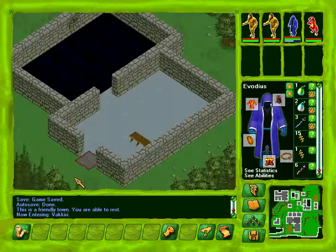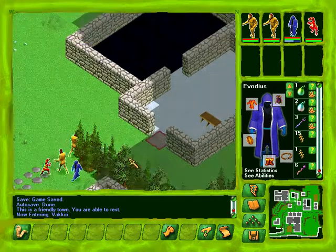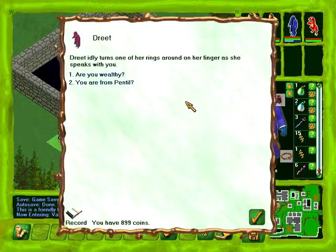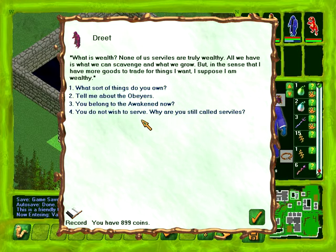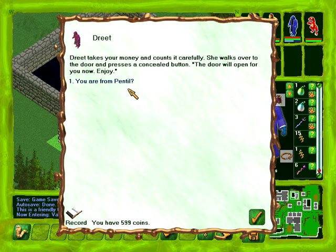Let's go over to the big chunky servile's house. Her name was Dreet. Are you wealthy? I'm a shaper, you want to barter with me? I demand - let's open the door. Here's 300 coins. Dreet takes your money, counts it carefully, walks over to the door and presses a concealed button. The door will open for you now.